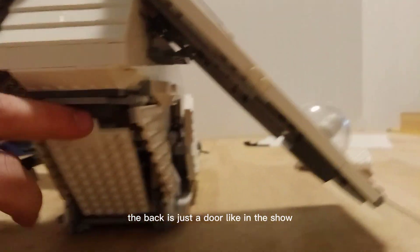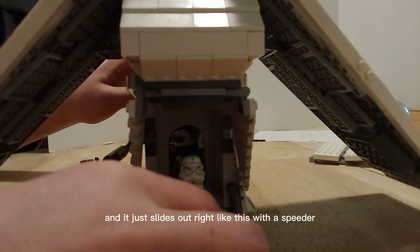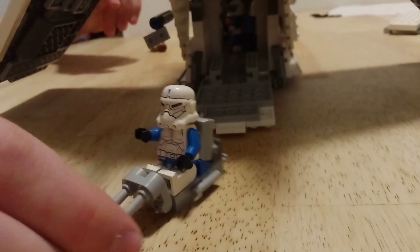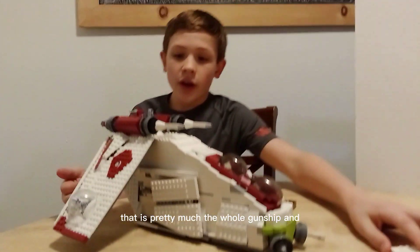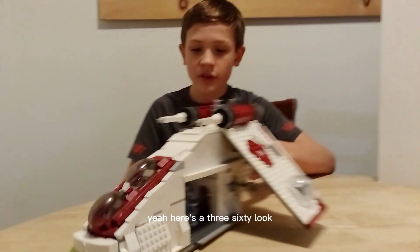The back is just a door, like in the show, and it just slides out right like this — with a speeder inside. That is pretty much the whole gunship, and here's a 360 look at it.